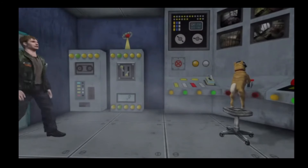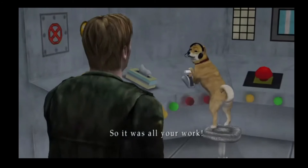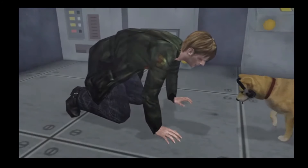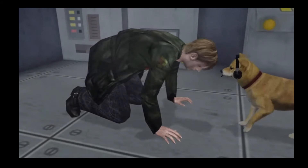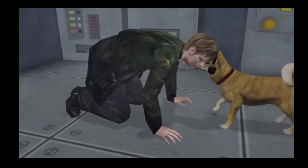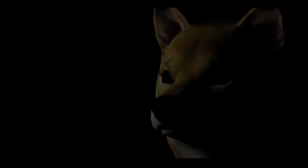To unlock the dog ending in Silent Hill 2, players must first attain the three other normal endings, a task that requires considerable time and effort. Nevertheless, the dog ending is a delightful reward, featuring an organ rendition of the game's theme accompanied by cheerful barks.